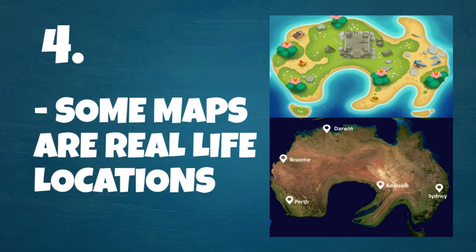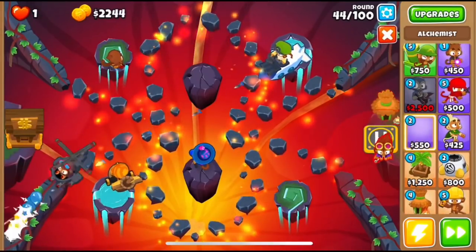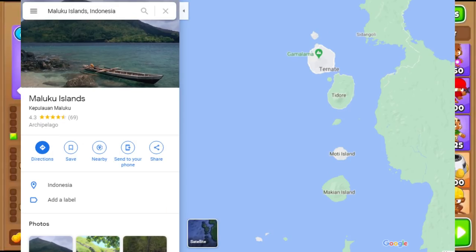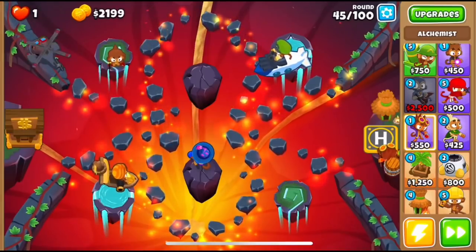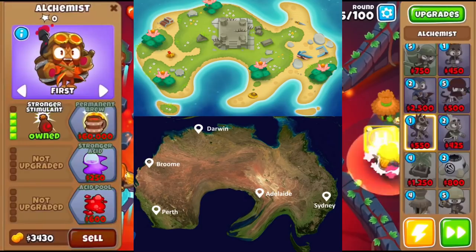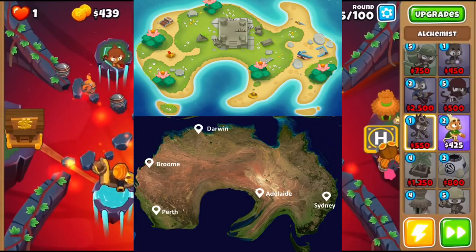Number 4 is that Lotus Island and Spice Islands — maps in BTD6 — are actually real-life locations. If we Google Spice Islands it redirects us to the Maluku Islands, and if we search for Maluku Islands on Google Maps, in the northern part we can see a group of 5 small islands that look just like the BTD6 map Spice Islands. Similarly, Lotus Island is based on the continent of Australia, with the lotus flowers placed on locations of big Australian cities. Shoutout to user 'burn' for the side-by-side comparison images.